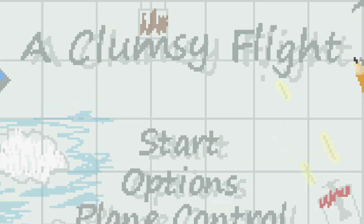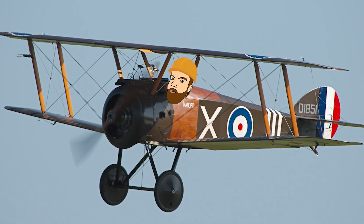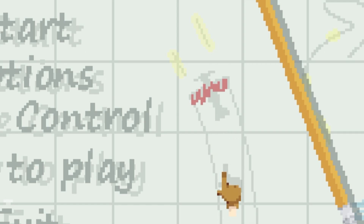Hello fellow engineers and welcome to Clumsy Flight. This is a super addictive survival game except you're in a plane and you're defending yourself against other planes. I've just realized what that was - I thought it was a severed arm, but it's actually a plane with air lines coming out of it. Anyway, let's start.